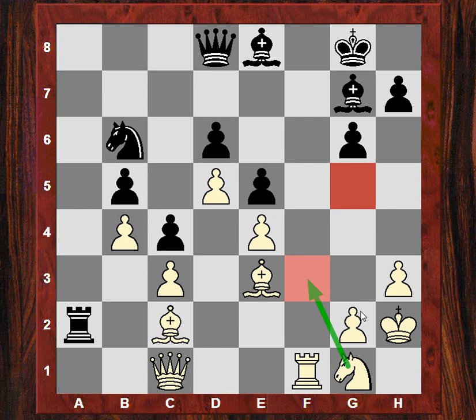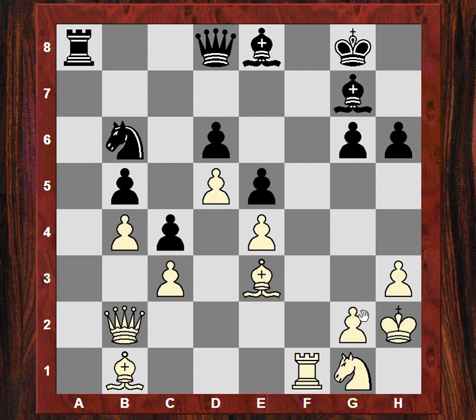Very soon evicting the rook a little bit, now evicting the rook a bit more. Bc2 — so maneuvering, maneuvering, maneuvering. Where does this get white? Well he's going to exchange off one pair of rooks now. Naka is looking at the endgame.